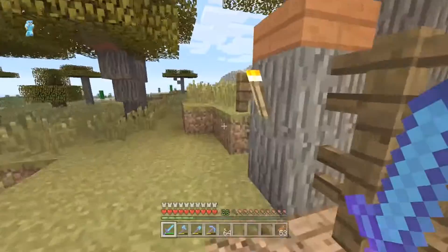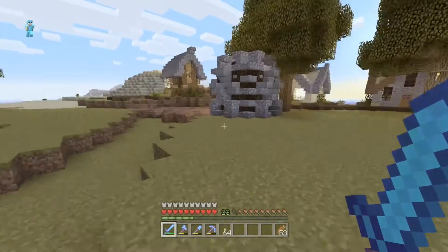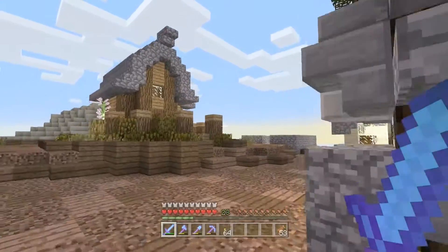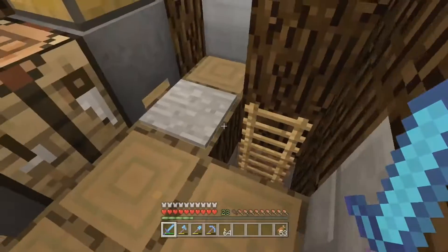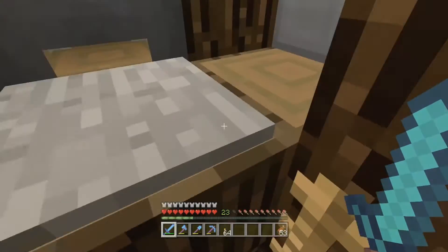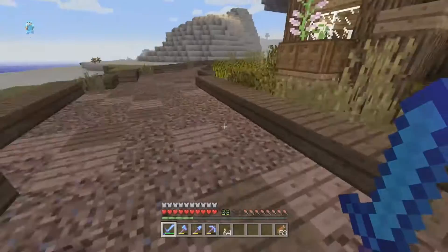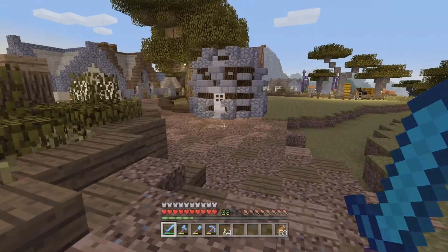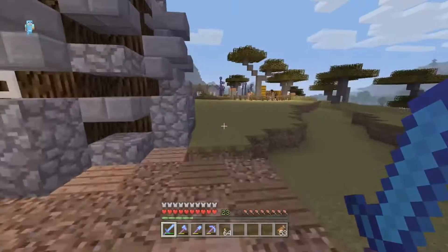We put a path through both of the farms, because why not? Over here, I'm not sure if those trees were there last time — I don't think they were. I've also built this, which is the safe zombie farm, where you can just stand in this room and they all spawn in the zombie spawner. I didn't know what kind of building to make, so I just kind of free-handed some weird structure, I guess.